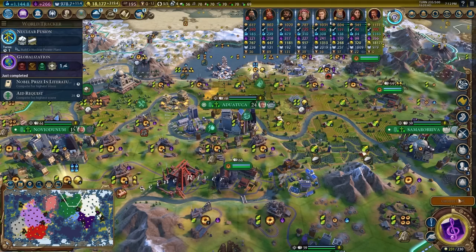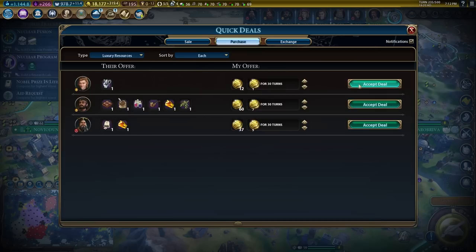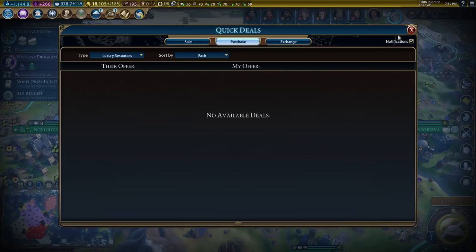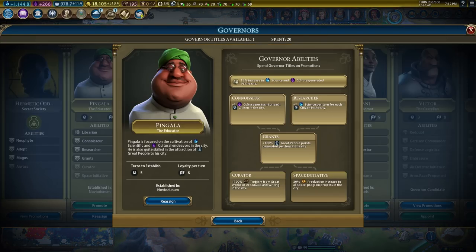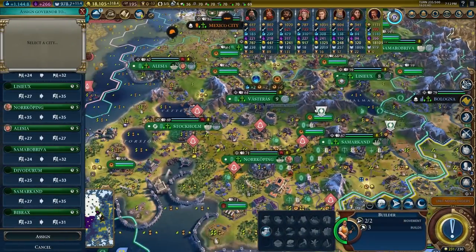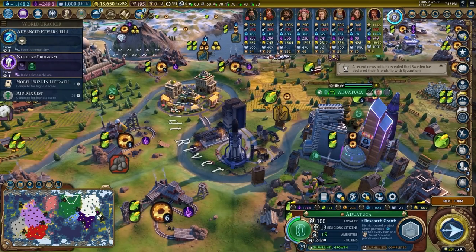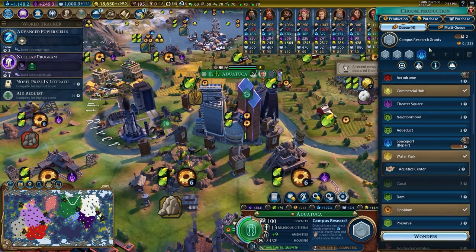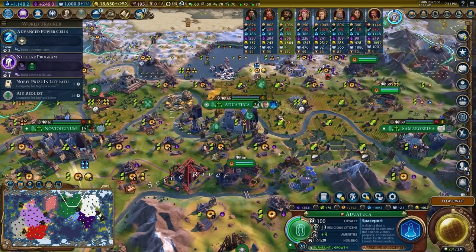I also want to mention how good the Quick Deals mod is — you can see all available luxuries to purchase and with Quick Deals you can sort by luxury resources and buy all the luxuries you want, making it very easy to keep your cities happy. Someone did sabotage my spaceport, which was just plain rude — I probably should have had a spy there to defend it, but fortunately since I had a lot of production in the capital I was still able to repair it in not much time.